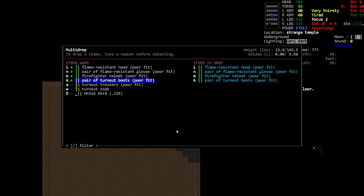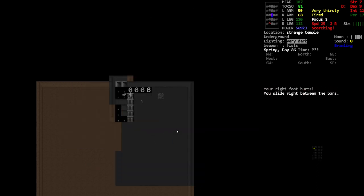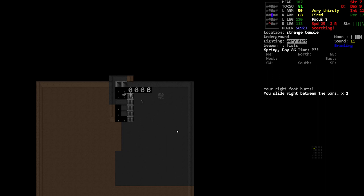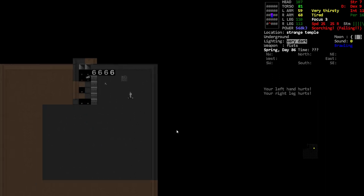We're gonna have to figure out something here. Let me pass through. Am I still scorching? I'm scorching on this whole floor — no wait, I'm not scorching here. Let's get our temperature to fall. Not scorching, please.